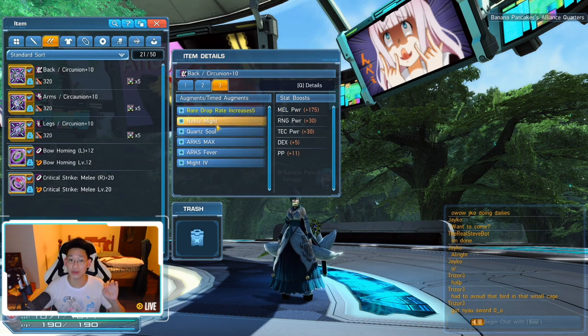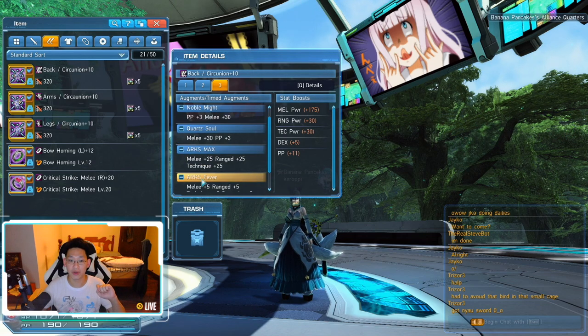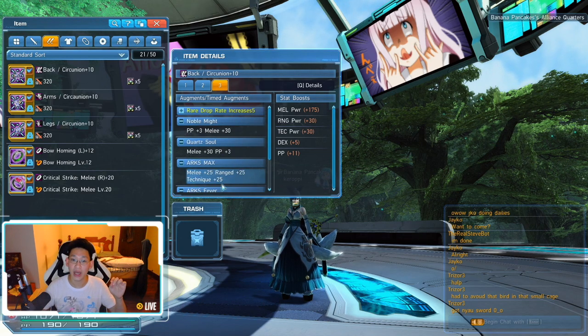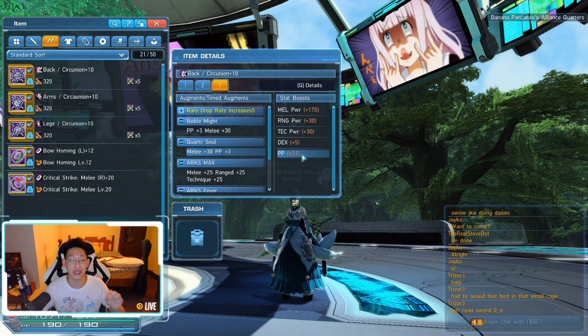Let me break it down. I've got 30 melee power on Noble Might, 30 melee power on Quartz Soul — so that's 60. Another 30 between Arx Max and Arx Fever — so that's 90. Then I've got Might 4, which is plus another 35. So this is actually only plus 125 melee power. So I'm sacrificing 25 melee power for 50 HP on my armor, and I'm also gaining three additional PP.